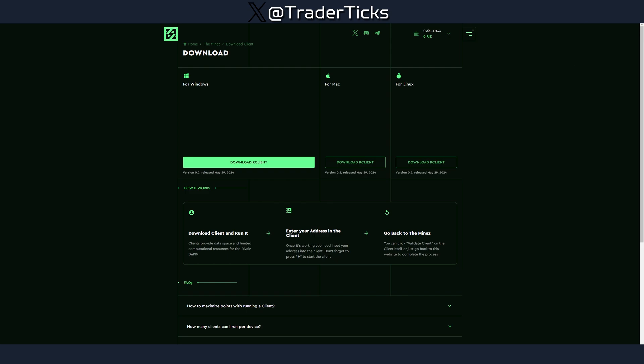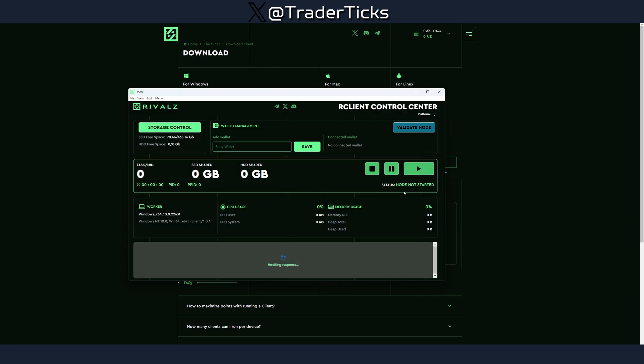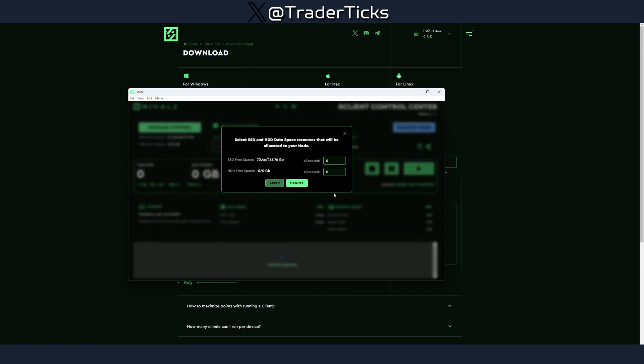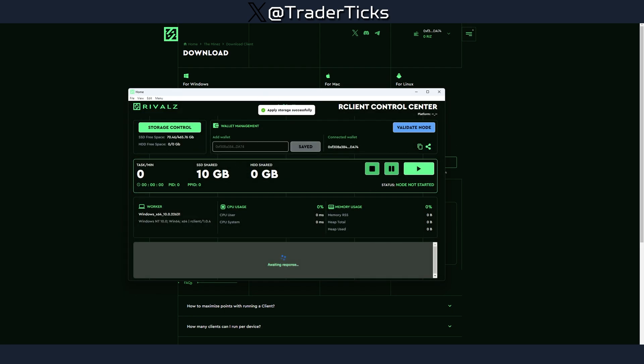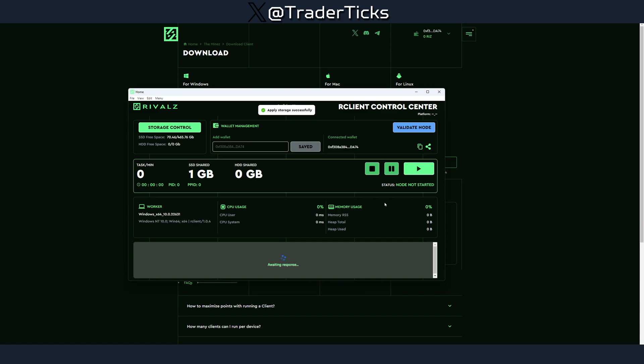Once the client is ready, you can go over the explanations of what each button does — it's pretty simple. You need to enter your EVM address, then use the storage control to allocate the amount of space you want to share. That will depend on your computer's capabilities. For example, I'm putting 10 gigabytes of SSD shared space, but you can put less — it's totally up to you.